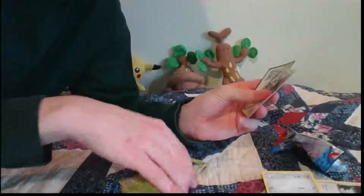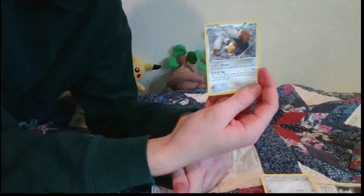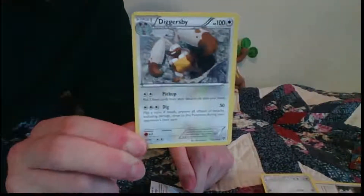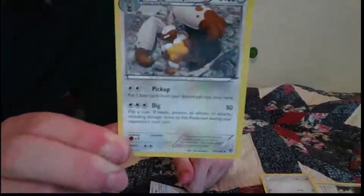Cloyster, Delcaddy look good. Honedge, maybe. The rest of these are okay. Diggersby — yeah, this is going to be really useful in the deck, so I'll put this here because I can use this in the deck. This is a really good find because it evolves from the Bunnelby, and with Dig you can see it right here — prevents all damage and it has 100 hit points, 50 damage for three. Pick Up allows you to shuffle through your discard pile for anything, although it has to be an item card, but if you're heavy on item cards then that can be good. So it's a great utility Pokémon in that sense. I'll put that into the deck later.